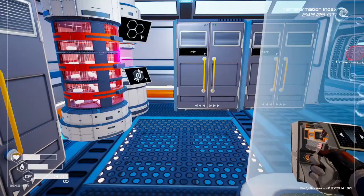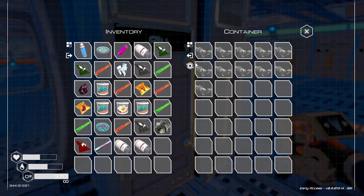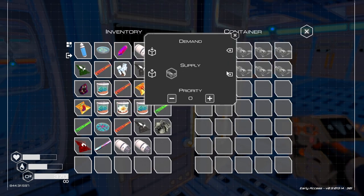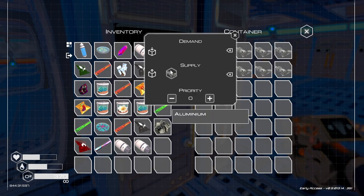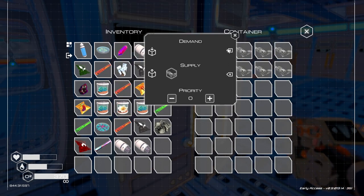We're definitely gonna need more storage. Let's see — aluminum, let's get this set up. Supply... aluminum. Oh wait a minute — shoot. No wait, this is the demand one. Did I do that backwards?